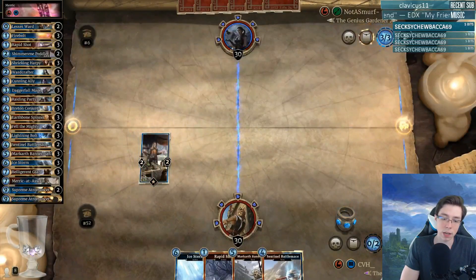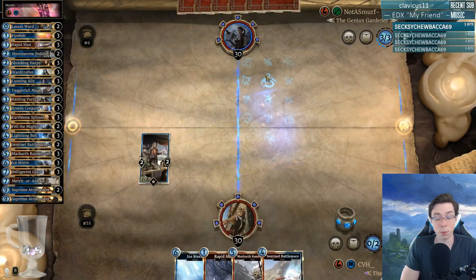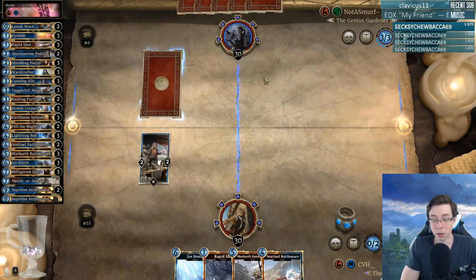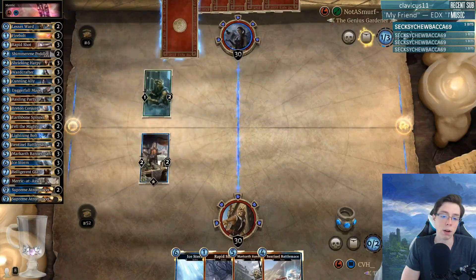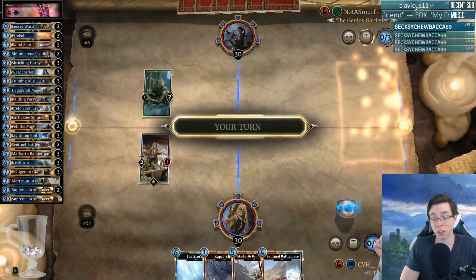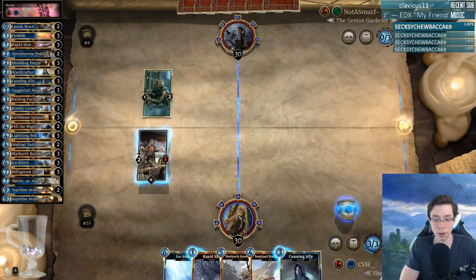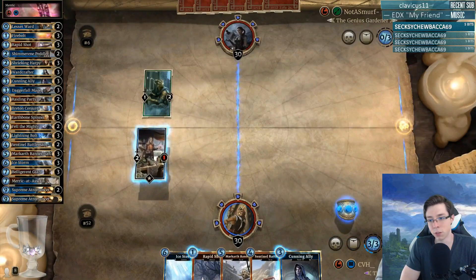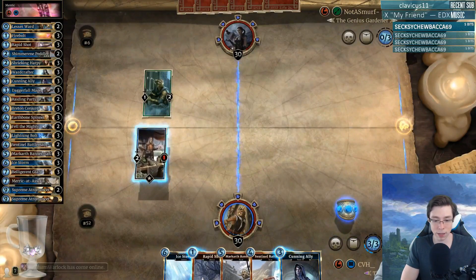Starting off with a Shimmerine Peddler, hand is looking pretty decent. Often times you'll see people who are playing Merrick Battlemage keep Markarth Bannerman early against non-blue classes so it won't get Lightning Bolted. With Archer, if you can get that Markarth to stick, the only answer they would have is really Earthbone Spinner. And if Markarth sticks for you in every matchup, it's incredibly powerful — getting those Nord Firebrand tokens so you can use them with Supreme Atromancer and Merrick itself.